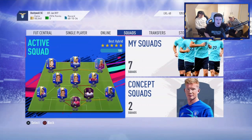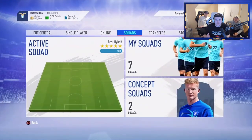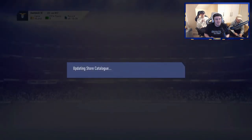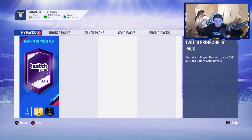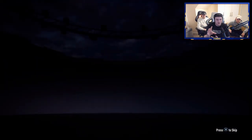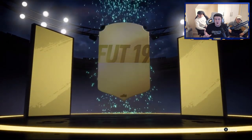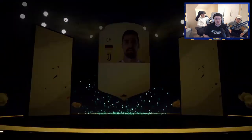Now it's time for Dustin's account. The share play might be laggy — I'm working off a 4G connection right now because the internet hasn't been set up in our new house yet. We've got the Twitch Prime August pick now for Dustin. I hope we can get him someone huge. I've seen people get some really incredible packs — people have been getting walkouts just in their preliminary pack. He's got an 85 Kadira, which is not too bad.